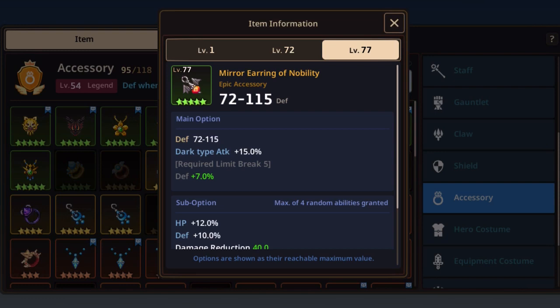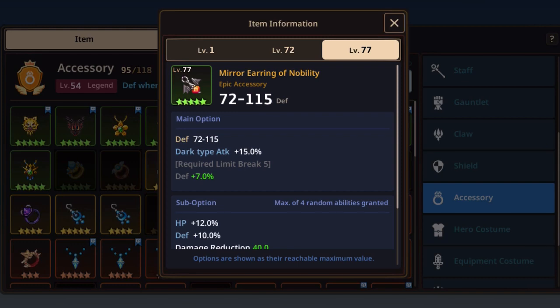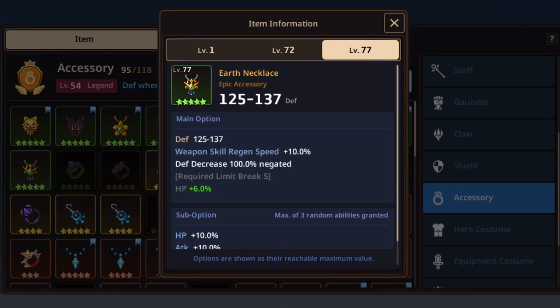After that, the Mirror Hearing of Nobility — you must be end-game to find it in the Mirror Rift shop and drops. But overall it's a very good option: it has everything you need, hopefully including weapon skill regen speed +12%. It's a pretty tanky option for Noxia. The only small con is it has no critical rate.